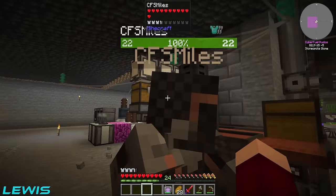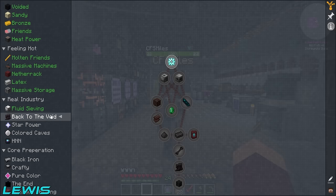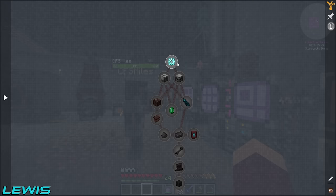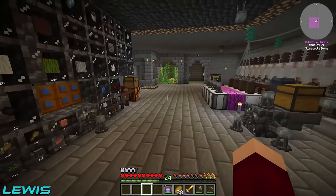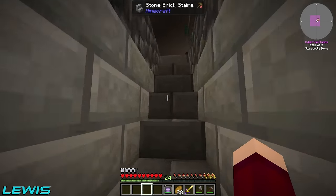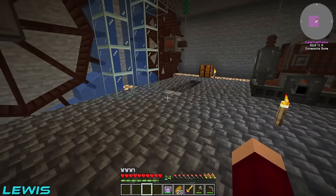In today's episode, we're continuing on with the quest line and going back to the void. We're taking it all the way back there — we're going to have to make a new void portal because we need to get some laser drills set up in there so we can start summoning some wither skeletons and killing those to get the skulls. It's going to be wonderful.